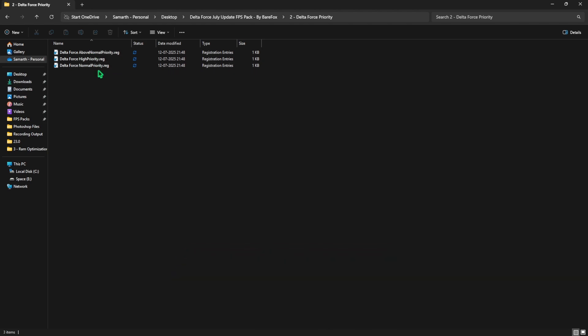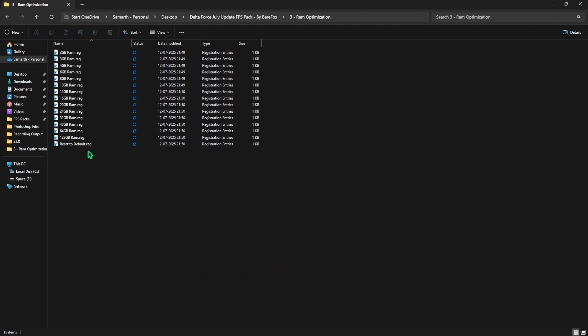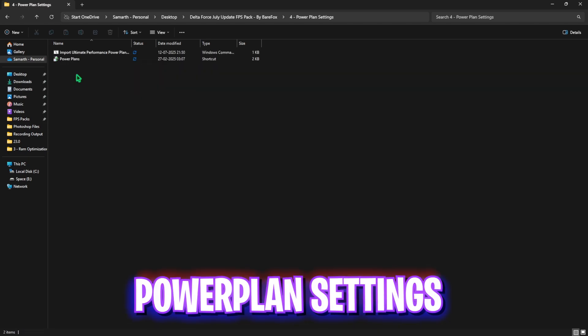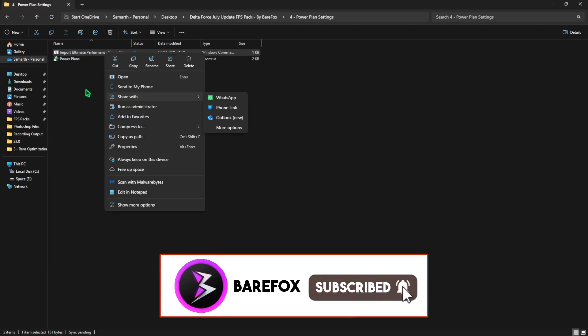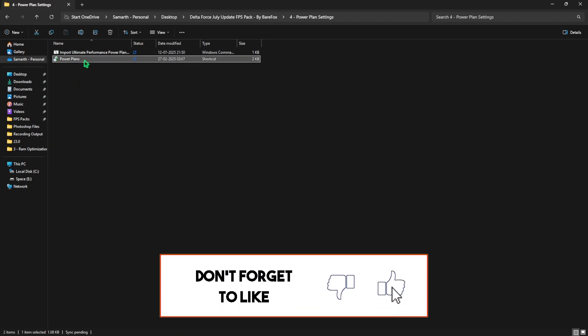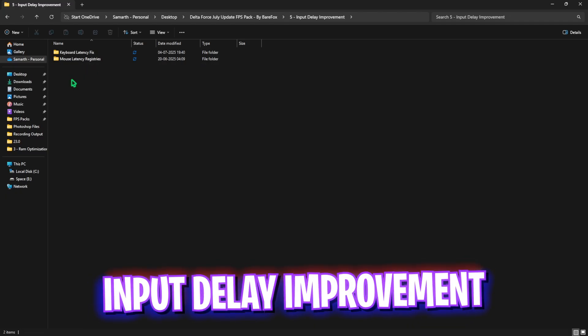The third folder is RAM Optimization, which does the same thing but for your RAM. There are many presets — apply the one matching your RAM capacity (I have 32GB so I apply that registry). The fourth is Power Plan Settings — right-click and run Import Ultimate Performance Power Plan as administrator, then head to Power Plans and select Ultimate Performance. Click Show Additional Power Plans to confirm it's been added. The fifth is Input Delay Improvements.